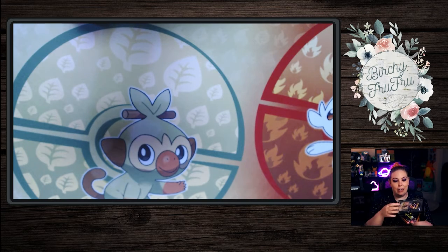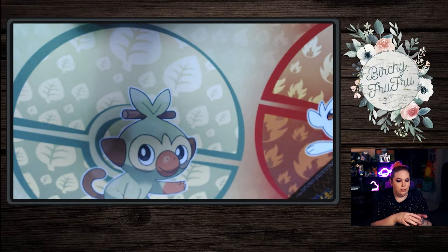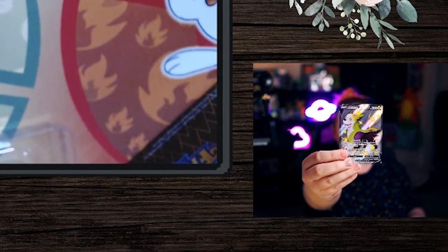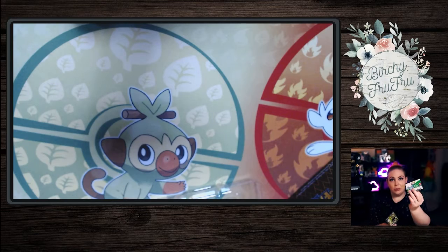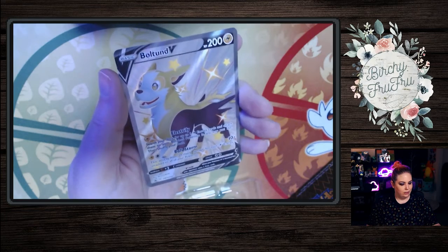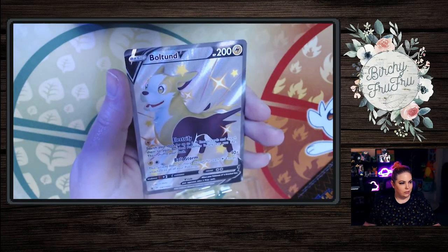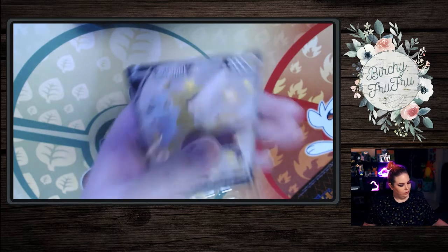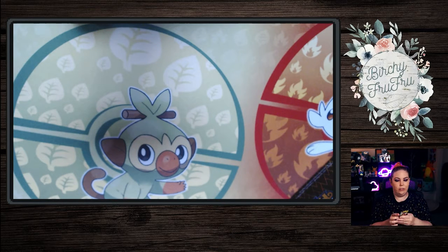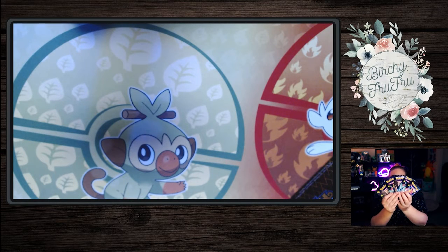Okay, we're opening the tin for the first time, and in here you have your shiny Bolton V card. It also comes with one of the online trading card game cards as well, with a code. And then inside we have one, two, three, four, five, and six Shining Fates packs that we are going to open right now.